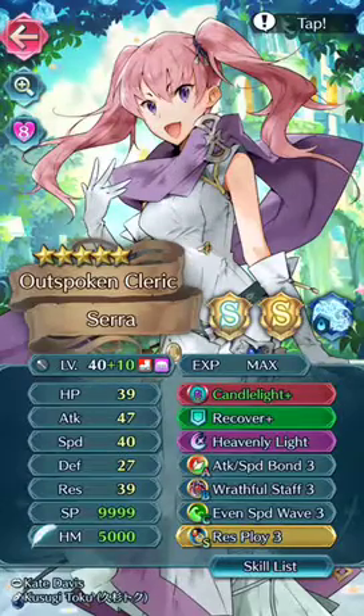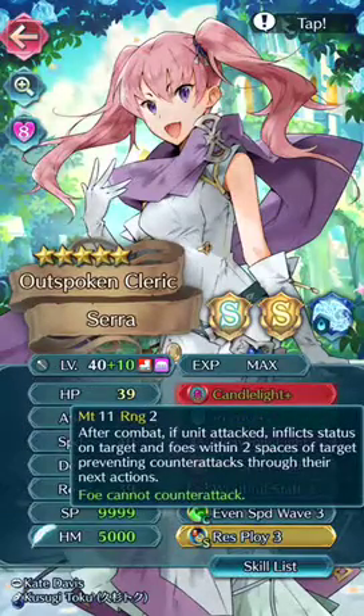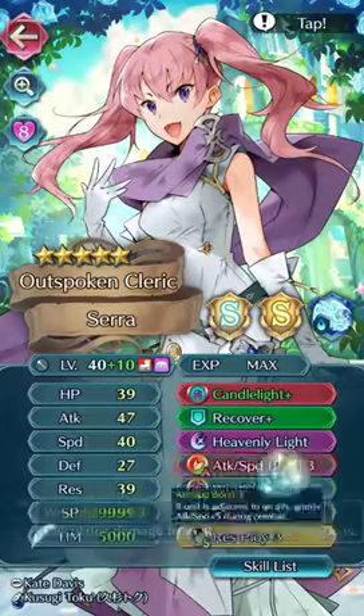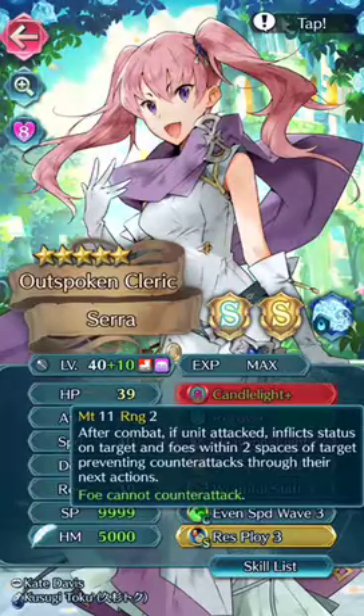First step of building these monsters is to give them every staff, heal, and special they can get. But in actuality, you just give them the sole desired staff of your choice and refine it in the opposite of your B skill. So if you have Wrathful Staff, choose the Dazzling Staff upgrade and vice versa.